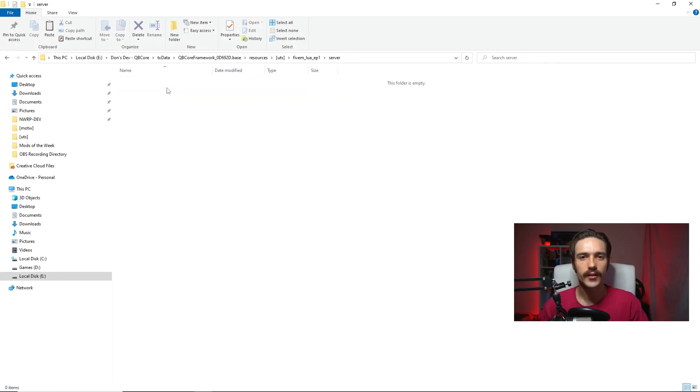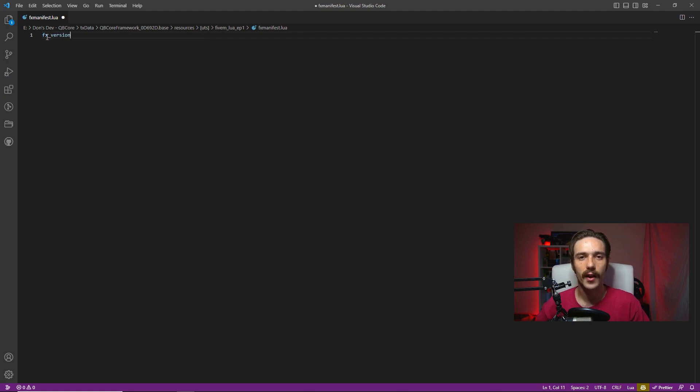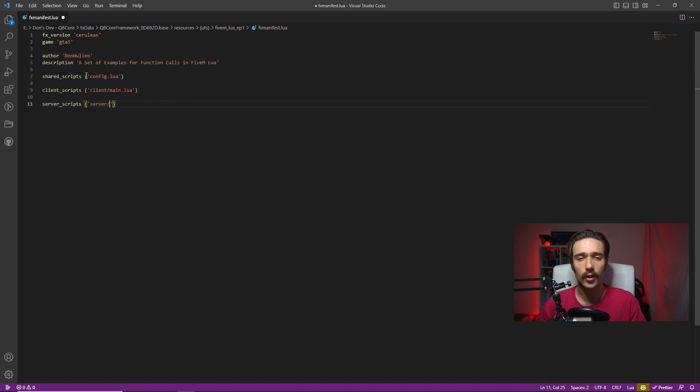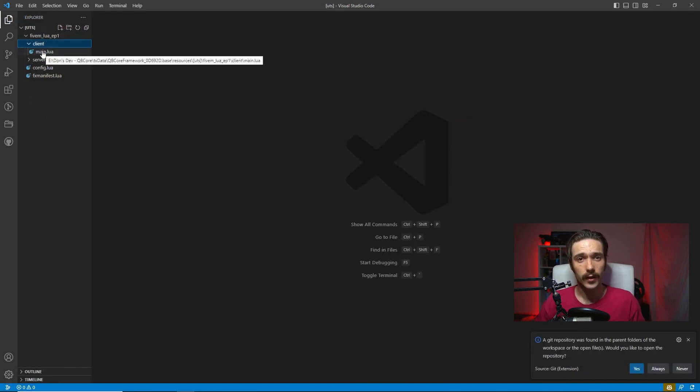Now we have all the ingredients for the base recipe of our script. We need to tell it where to find all its files, and that's what the fxmanifest is for. In here we declare the fx version, the game type, and the client, server, and shared environments. It essentially acts as a pointer telling the server where each of its files are and where to start them — it's really the most important file in your script, acting like the spine that holds everything together. I'll link the FiveM docs page for fxmanifest in the description.